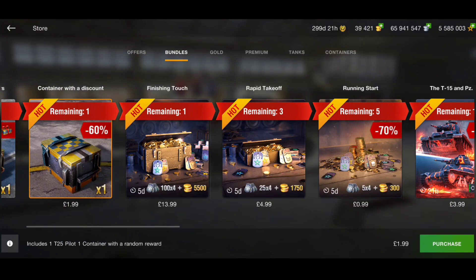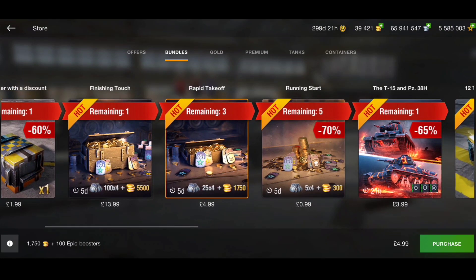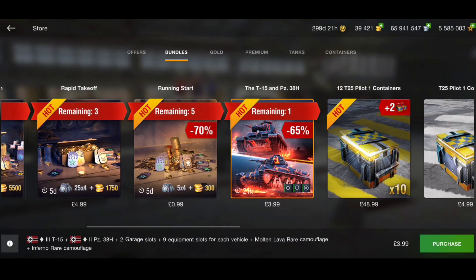We also have the gold bundles - these are all good bundles. 14 pounds and you get 5,500 gold along with all the boosters etc. There's also the Rapid Takeoff bundle for around five pounds with more gold. These are all good offers guys - if you're looking at spending a little bit on gold, always look at the bundles tab or the offers tab for gold bundles because most of them are worth it.